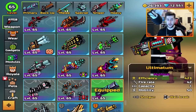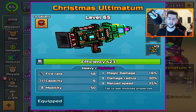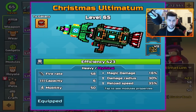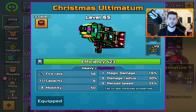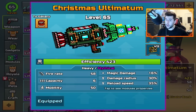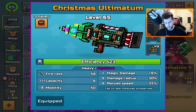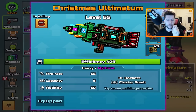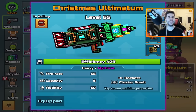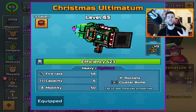You know it, I know it, you've seen it, I've seen it — the Christmas Ultimatum, probably in every other game in Pixel Gun 3D. Now this is one of the most broken weapons in the game at this moment. The reason I'm saying this one is because most people have this. There are a couple of other options that are also broken. I found out that it's not just the weapon — it is in fact the cluster bomb ability. Whenever a rocket is fired at the floor, the cluster spreads out and does even more damage.